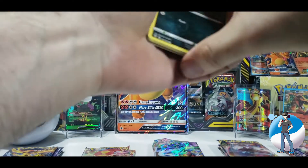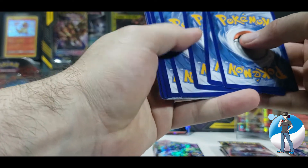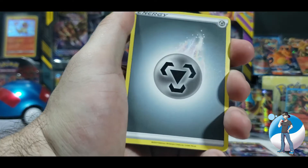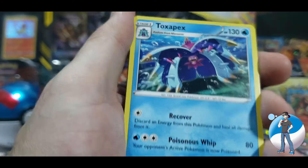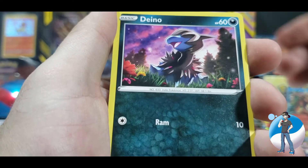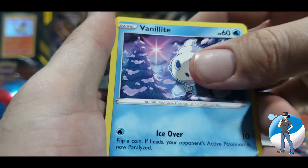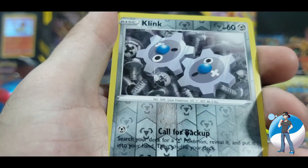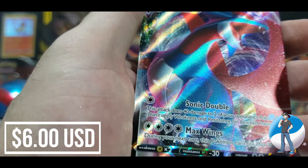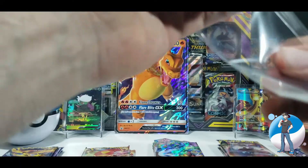We've got the packaging off. Setting the code card aside. One, two, three, four from the back. We are flipping it over. We've got a Steel Energy to start. Powerful Energy. Toxapex. Klang. Dino. Pessimion. Bunnel B. Vanillite. Gothita. Reverse Holo Clink. And I see something — it's a Salamence VMAX! We are missing that from the set, so that is an awesome pull.